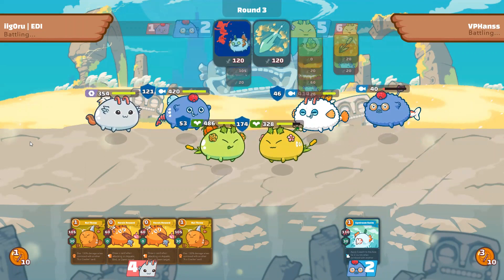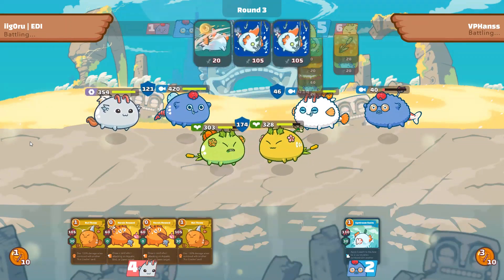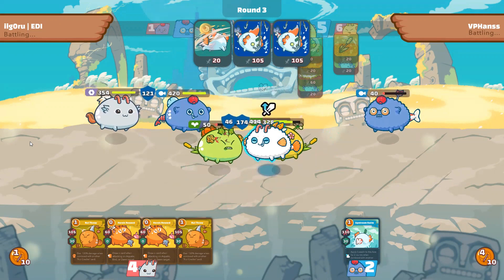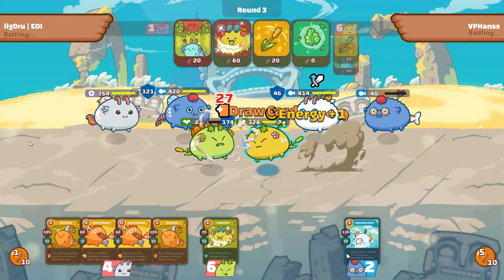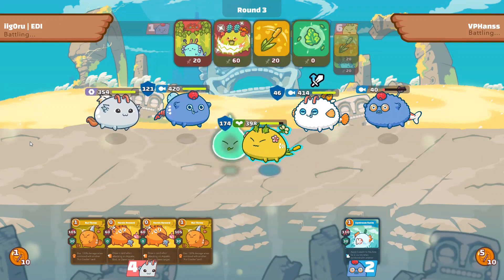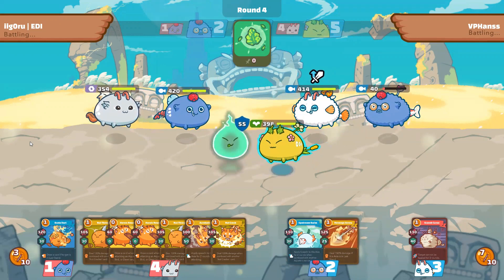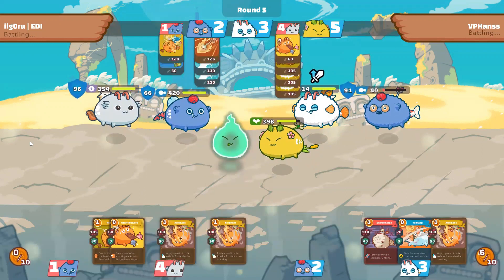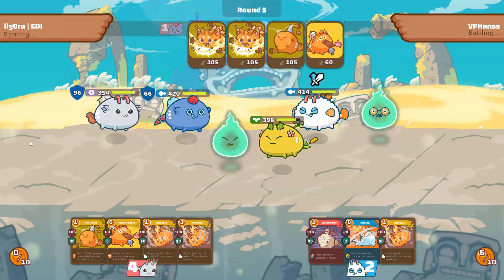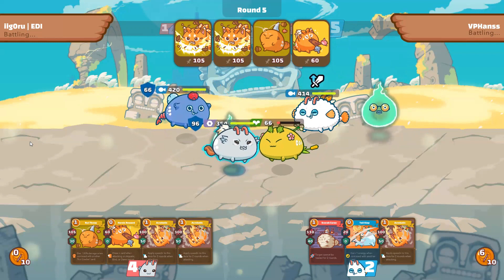He survives because of the 70 shield. Can I still win? Let's see. I don't have cards on my Aqua, so I'm skipping and waiting for another Shrimp. If he doesn't kill me this turn, maybe I'll still have a chance. Right now I'm also thinking about killing his plant. If his Aqua kills mine, he will probably be faster than my mech anyway. So my game plan is to kill his plant and try to play 2 against 1.